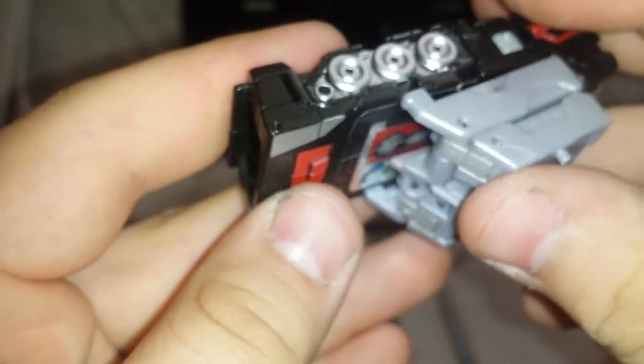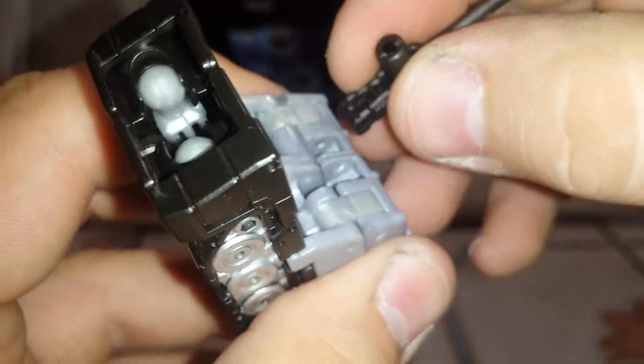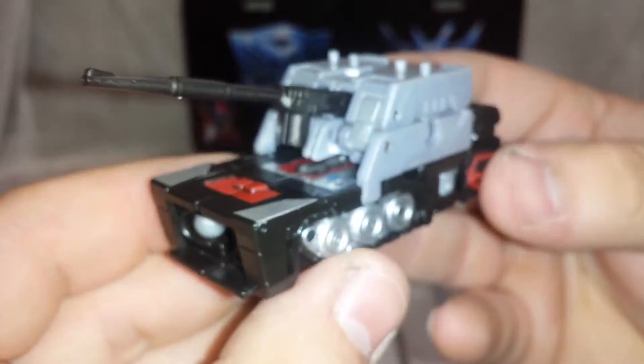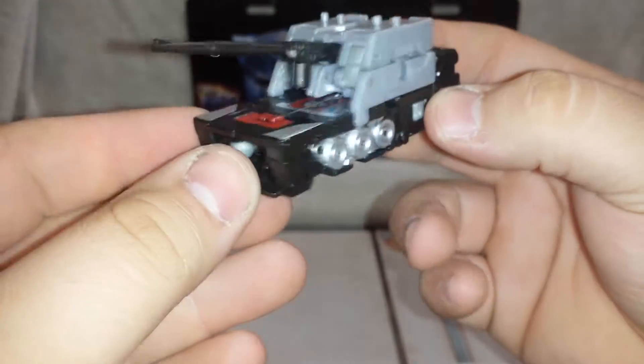Get them up there like that, sandwich them together. There are tabs on each side of the tank — tab both sides in together. Then you grab the gun; there are two little slots right in there, you can see the grooves. Sandwich the tank together, push that in, and boom — you got it in tank mode. Very little tank, very neat. You got three little wheels underneath. Very neat.